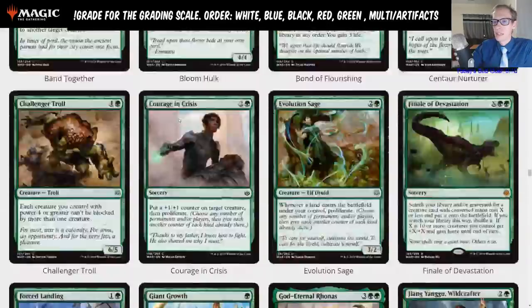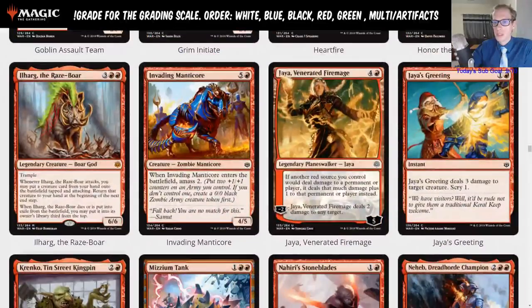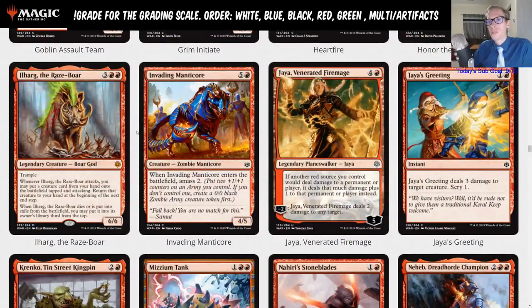I'm pretty high on Gruul right now. The Raze-Boar is great against wrath effects too — your creature goes back to your hand, so it's harder to get two-for-one'd. You learned your lesson about Gruul from last set — well, Gruul has turned into one of the better decks. It took a while, but it has.